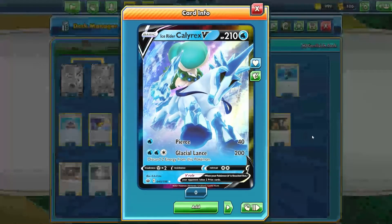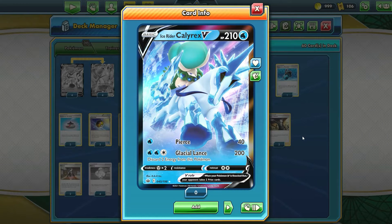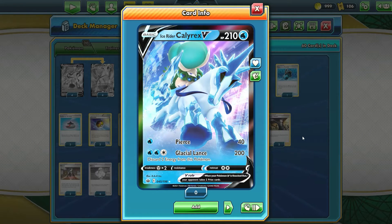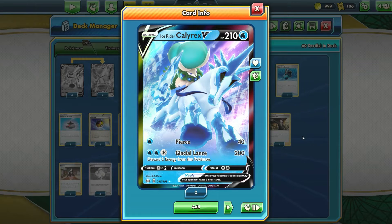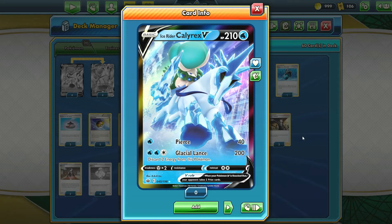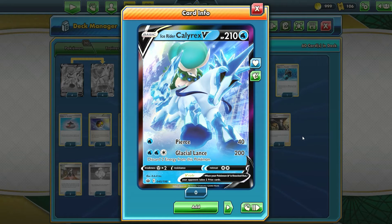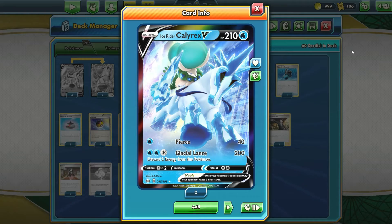Let's take a look at Ice Rider Calyrex first. With the Shadow Rider Calyrex VMAX, it does have a little bit of potential with its attacks, but honestly on this Ice Rider Calyrex, not that great. Pierce only does 40 damage, and Glacial Lance does 200 but you have to discard 2 energy from it. So really not that great — it's just in here so you can evolve it into the VMAX.